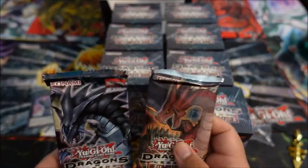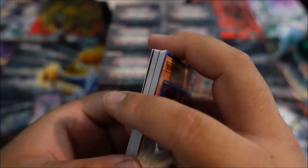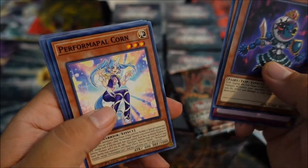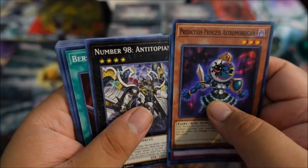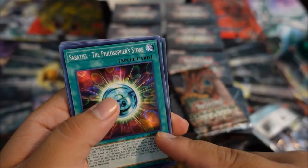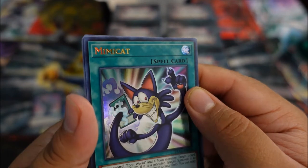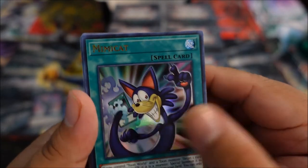We got Hermos and Critias. Let's start things off with Critias. Prediction Princess, Tyrant Wing — very nice. Divine Serpent Guie, Performer Palkorn, Number 98 — that is sweet, though it's not hollow. Good number card. A Berserker Soul, Flower Cardian Willow, the Philosopher's Stone — very nice. Mimicat — very good. I have it as a rare from Legendary Duelist: Ancient Millennium — the Pegasus one, I think. That is sweet.